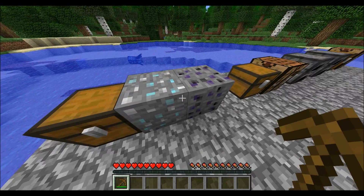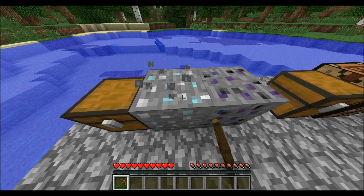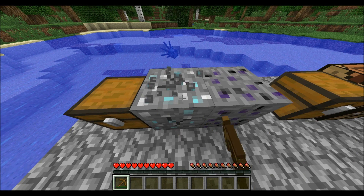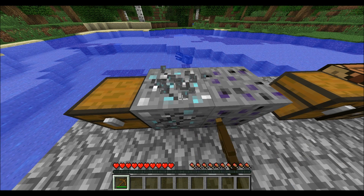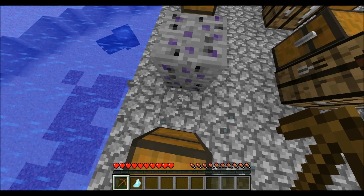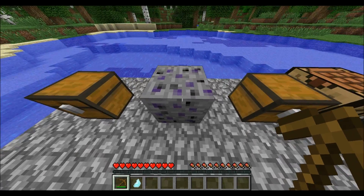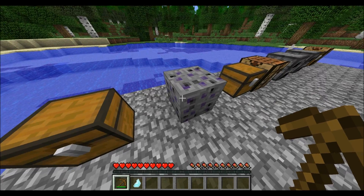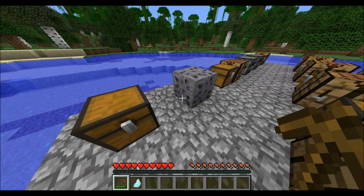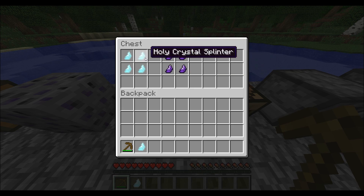The first feature I'll show you is the new ores. This is holy ore, and this is unholy ore. They can both be mined by a wooden pickaxe — takes a while, and you think it would probably break, but it doesn't. You get holy crystal splinters from holy ore and unholy crystal splinters from unholy ore. Diamond pickaxes are significantly faster, but never mind that.